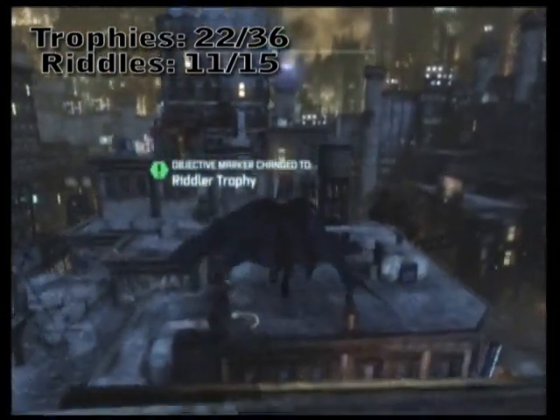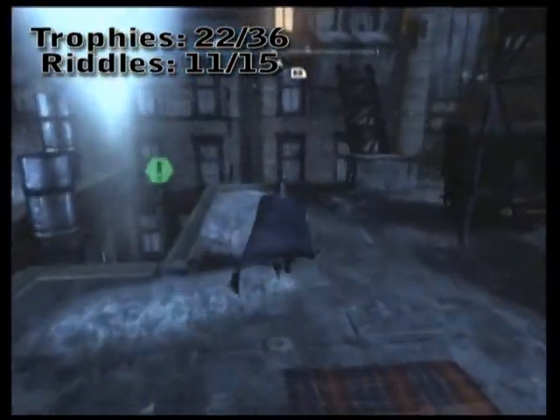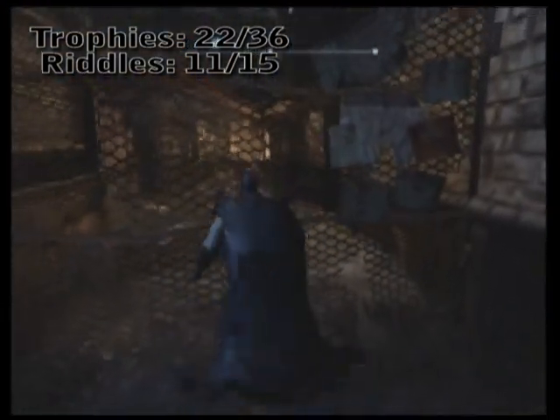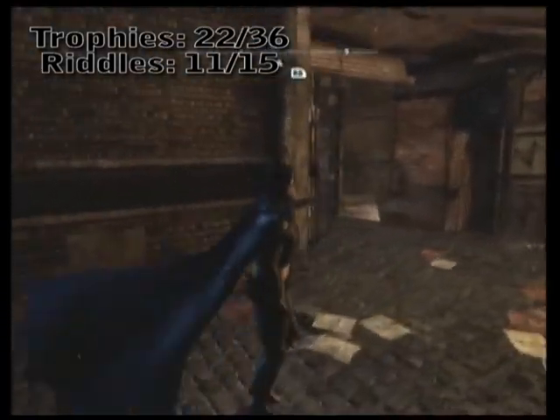Jump across the alleyway — you'll notice there was a little mark from the watcher down there. Jump down this alleyway, jump over the fence. And right behind here is yet another fence you can just slide under and grab another riddler trophy.